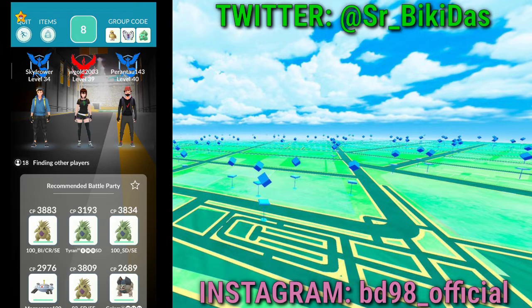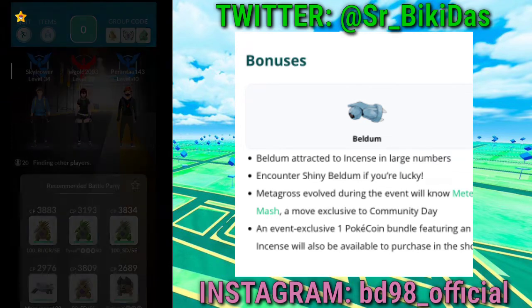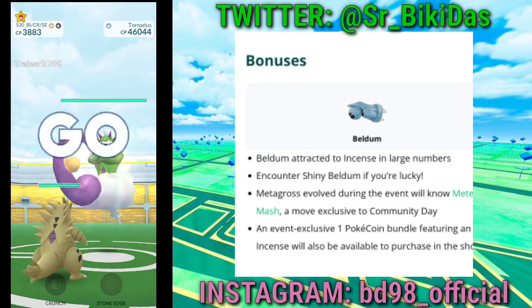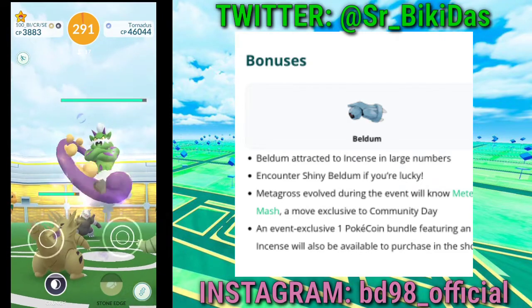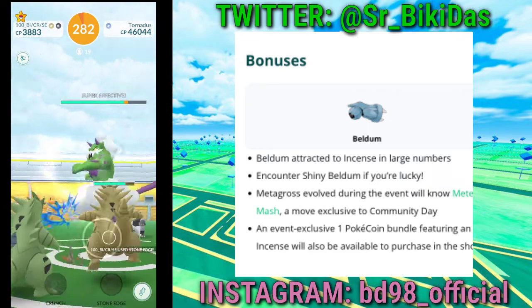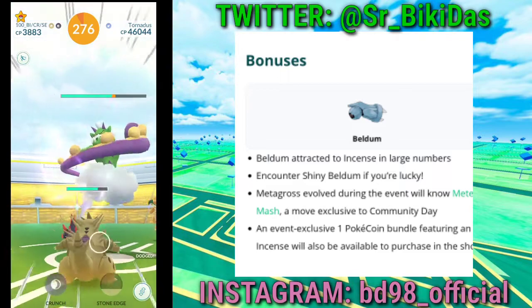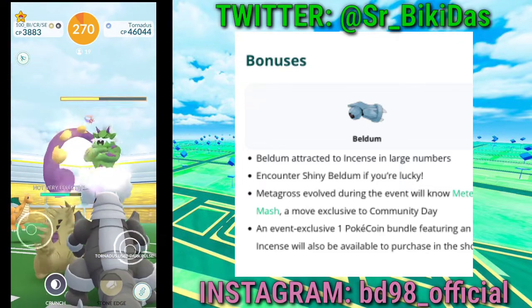Now let's talk more about the bonuses in this event. First, Beldum will be attracted to Incense in large numbers. You could encounter a shiny Beldum if you're lucky. Metagross evolved during this event will know Meteor Mash, which is an exclusive move from a past Community Day. Also, an exclusive one PokéCoin bundle featuring an Incense will be available to purchase in the shop.